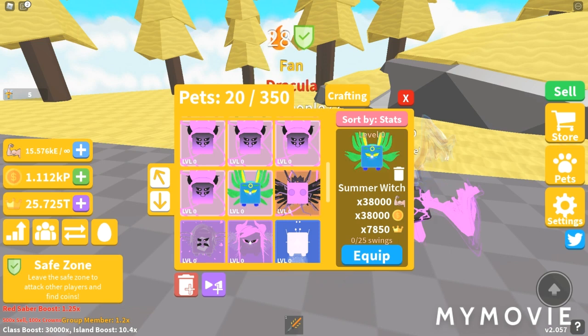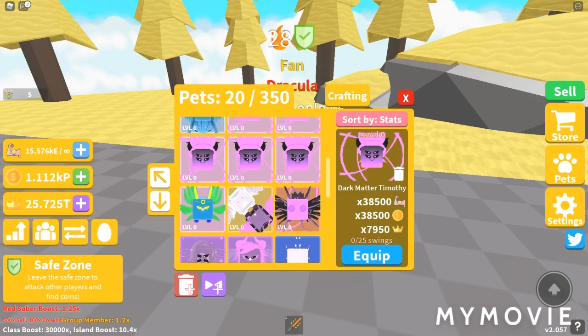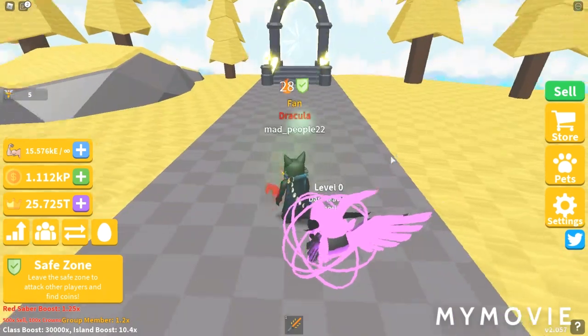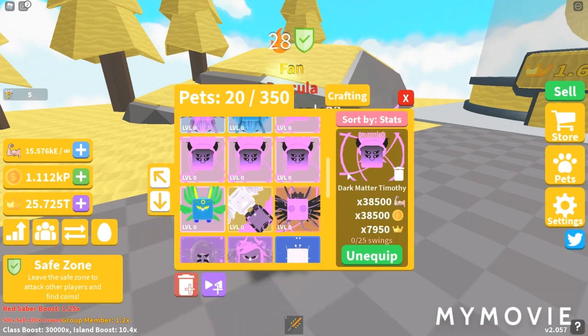Let's jump up to the summer pet. Let's look at the Dark Matter Timothy: 38,500 Strength and Coins, 7,950 Crowns. As I said in the previous video, the stats go up by 500 each update for voids, and 1,500 for voyages. It looks like the Dark Matter plasma Timothy I used to have as a void. I just kind of don't like it — it's like they literally just take Star Matter out and replace it with Timothy, which is already a pet. They're probably just running out of ideas at this point.